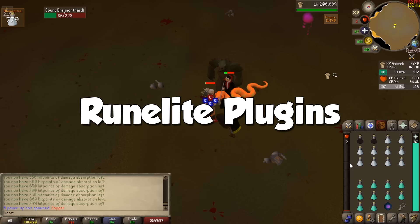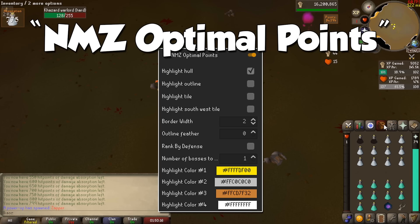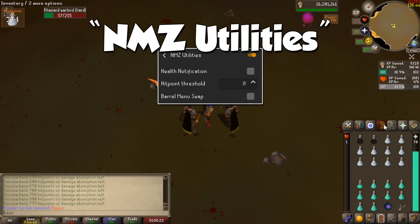Before we even prepare for our NMZ adventures, for all of you RuneLite users, there are a few plugins that might be useful. The first one is literally just called the Nightmare Zone, which will notify you of important events and even a few warnings once you are inside. NMZ Optimal Points will tell you which monsters to focus as they provide the highest amount of points. And finally, NMZ Utilities will also give you notifications when your HP regenerates above a specific threshold — most often this will always be 1 HP.